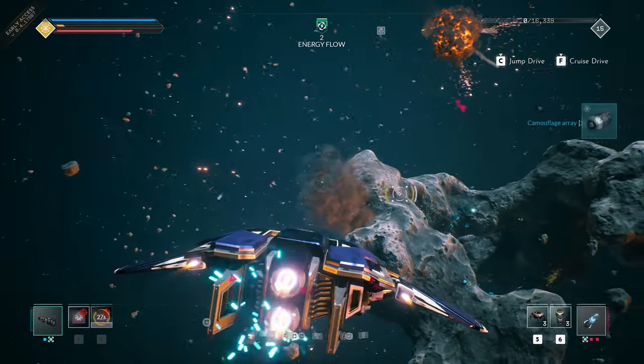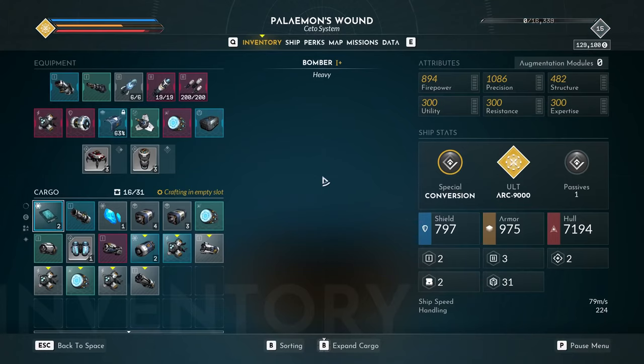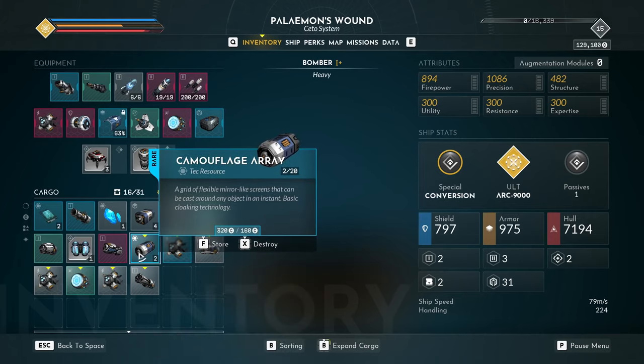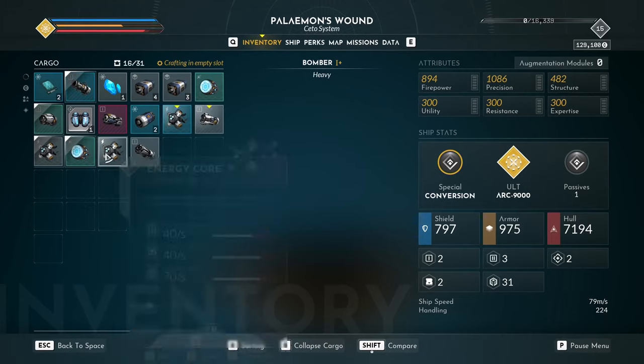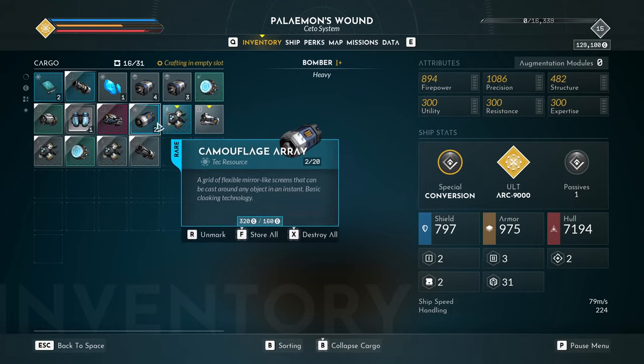There have been a few item additions and several updates to familiar tools, so keep your eyes peeled, Pilot! With more loot also comes more control over your inventory. Equipment can now be marked for batch actions, so you can store, destroy, or salvage multiple items quickly and efficiently.